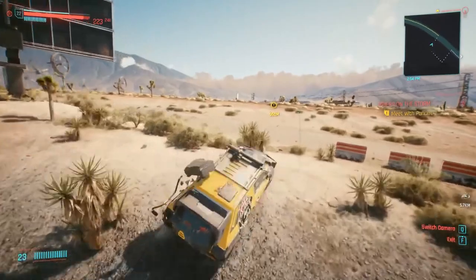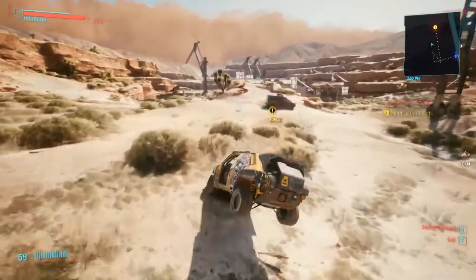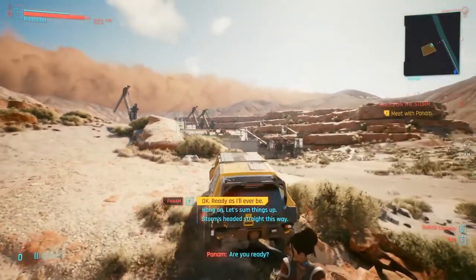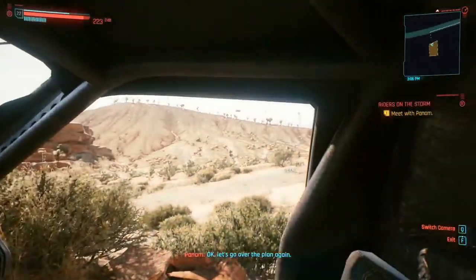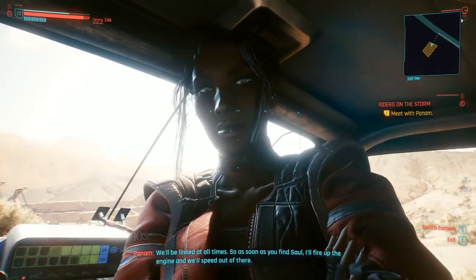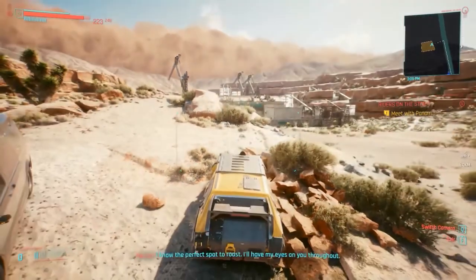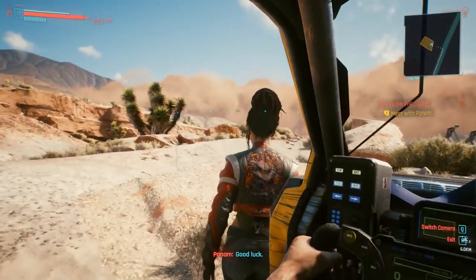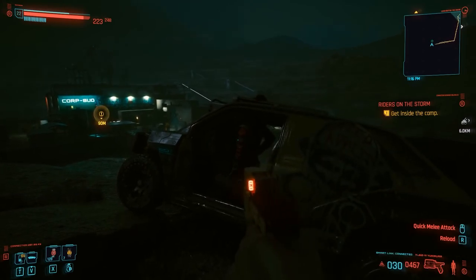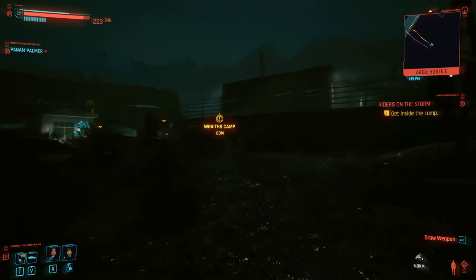This thing is a hell of a smooth ride. I wish I had one of my vehicles. Are you ready? No. Just a second, I have to park. Let's sum things up just to be sure. You slip into the wraith's camp soft as a fox. But if things get noisy, I'll be your long distance insurance policy. We'll be linked at all times. So as soon as you find Saul, I'll fire up the engine and we'll speed out of there. I know the perfect spot to roost — I'll have my eyes on you throughout. Good luck. Can I wait until nighttime? What difference does it make if it's night or not? I thought maybe the stealth would go better if it's nighttime because they'd have a hard time seeing me.